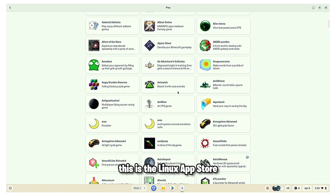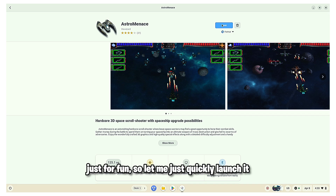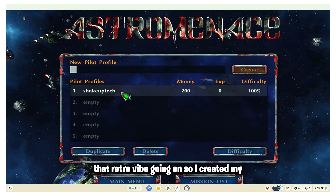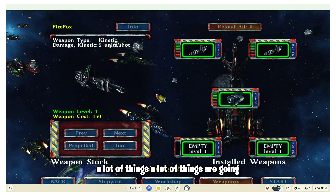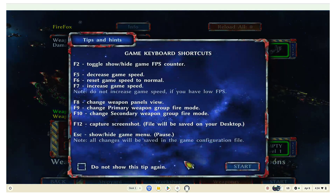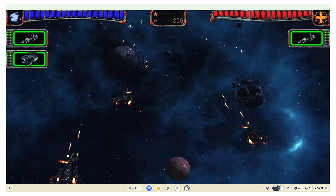The final game is from the Linux section. This is the Linux App Store and these are retro games. I've decided to show one called Astro Minus — these are great games if you're into retro games, just for fun and time pass. Let me launch it. The game definitely has that retro vibe. I created my username and got into the game — it's like Galaxian but with more advanced 3D graphics.